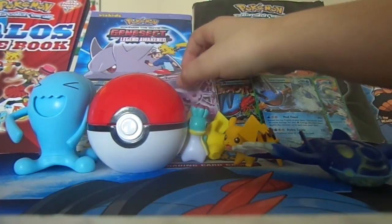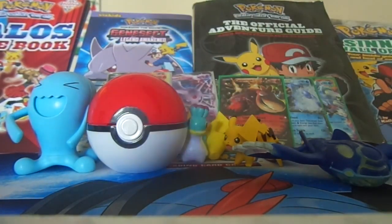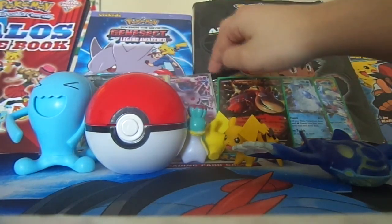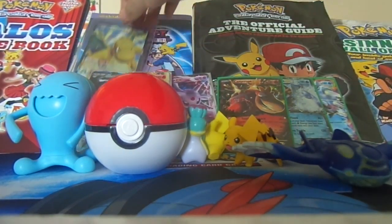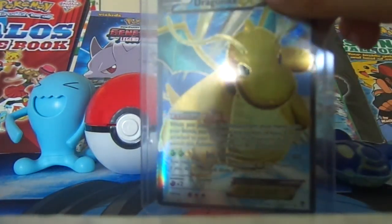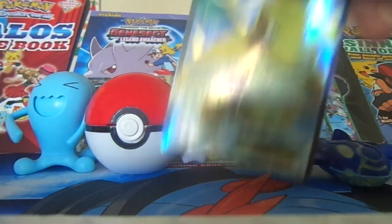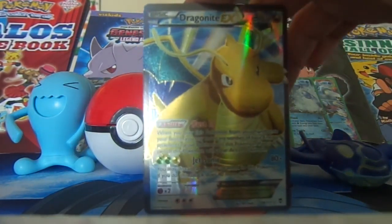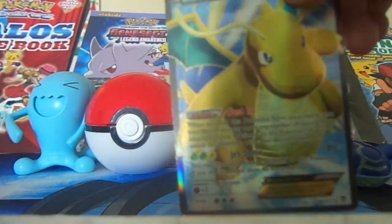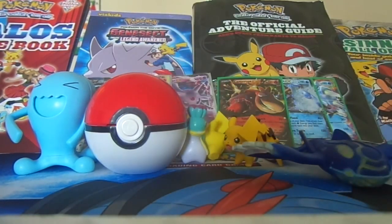Let's just put them in here. And you know the best one — it's this one. Here it is. You can see that it's a full art, and it's an EX Dragonite. And it uses an ability.